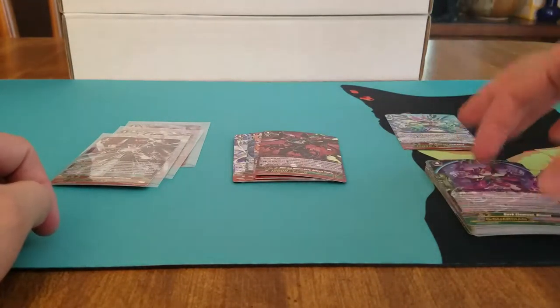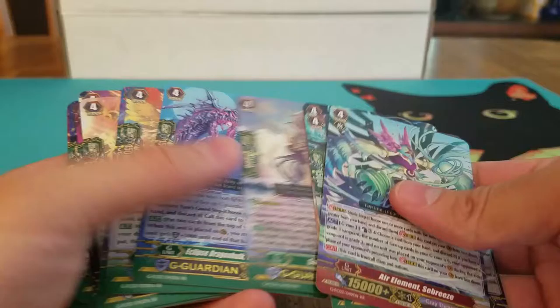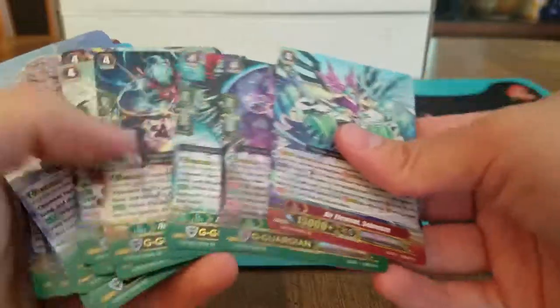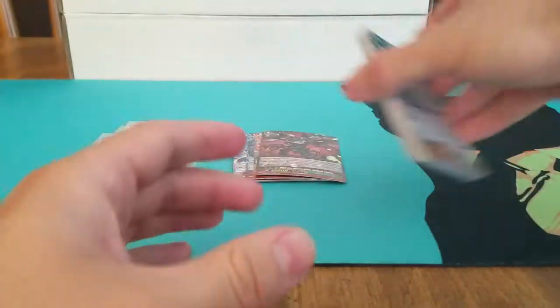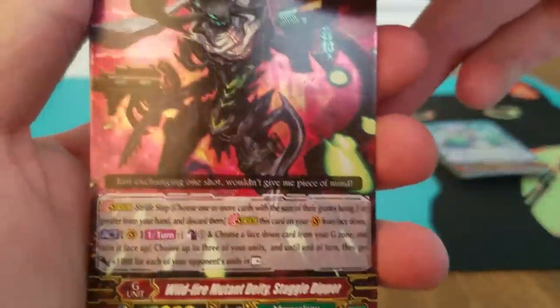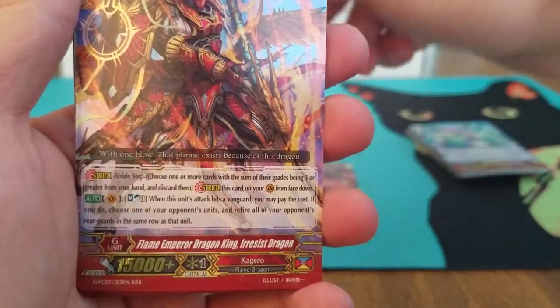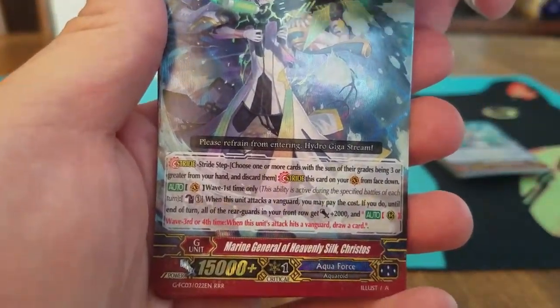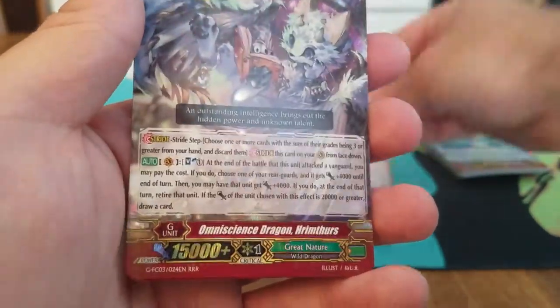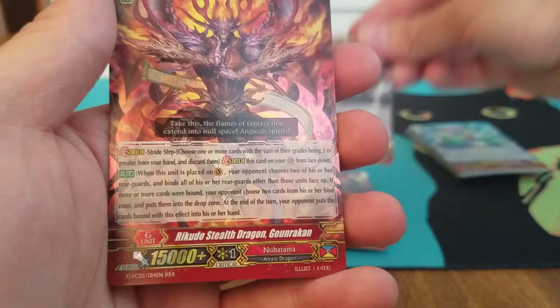I think I did pretty well — got a lot of different stuff. Got the Seabreeze again, Dismel second one. Got some stuff from the Dragon Empire finally, because that's the first time actually getting stuff from them. Pretty cool. Got to straighten these out — got to put some heavy stuff on them. Strides again: Mega Colony, Kagero, Aquaforce, Genesis, Tachikaze, Great Nature, and Nubatama.